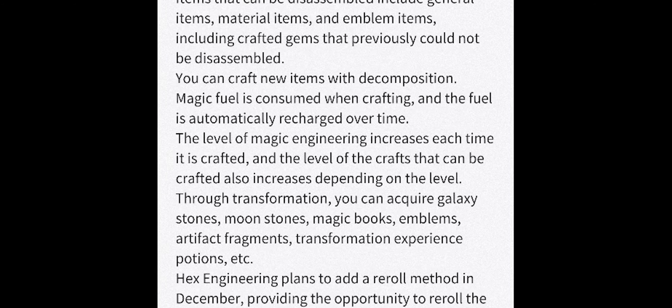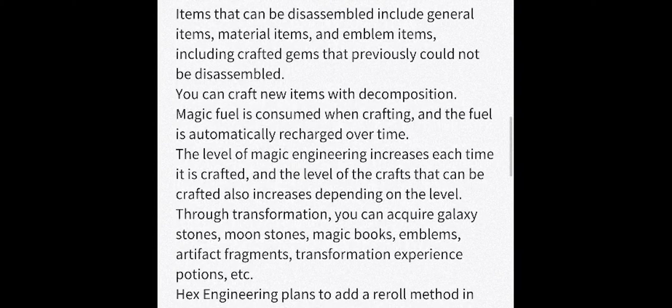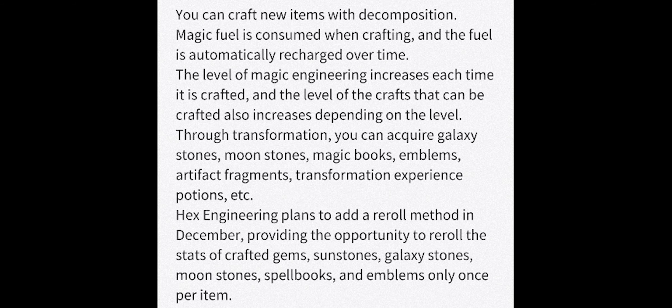A magic engineering system is being added. By disassembling certain items, you can obtain disassembled materials which allow you to obtain other items. Items that can be disassembled include general items, material items, and emblem items, including crafted gems that previously could not be disassembled — so all those evasion gems might finally have a use. You can craft new items via composition. A magic fuel is consumed by crafting, and the fuel is automatically charged over time, much like energy. The magic engineering level increases each time you craft, and the level of crafts available also increases depending on your level.